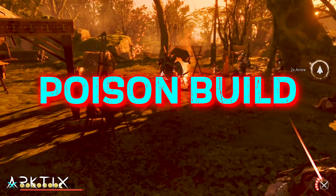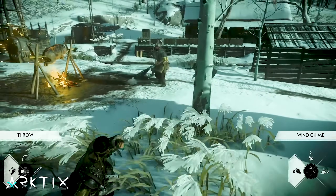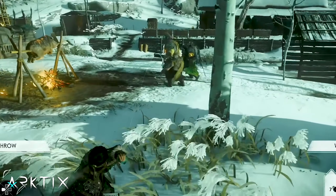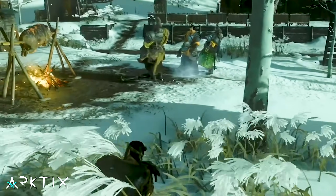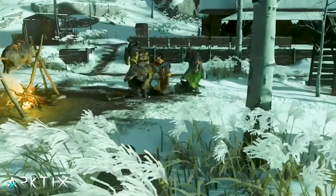If you're more of a stealthy player, you might be interested in the Poison build. This is focused on using charms that boost your various methods of poisoning enemies, like the Charm of Toxic Demise, which makes your wind chimes release poisonous gas when an enemy walks over them.